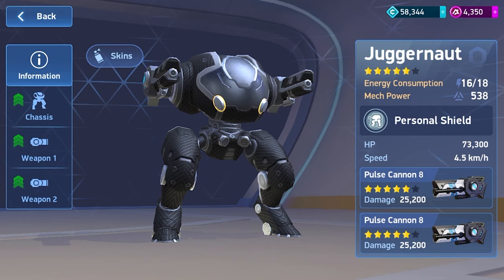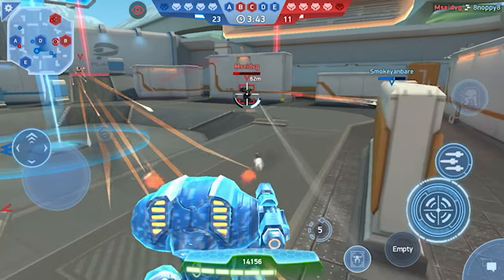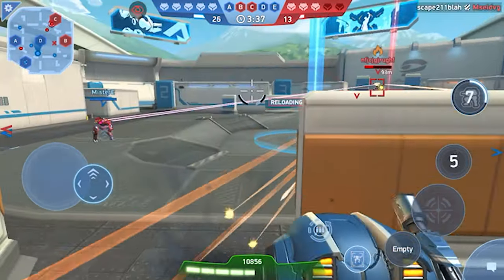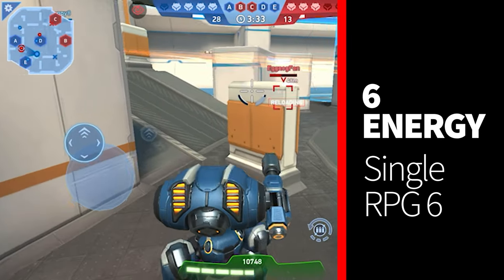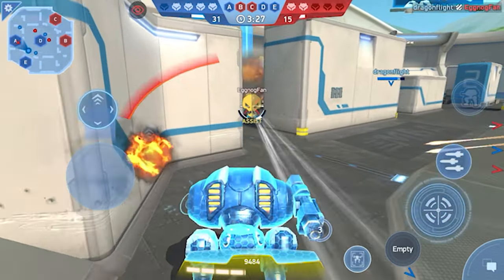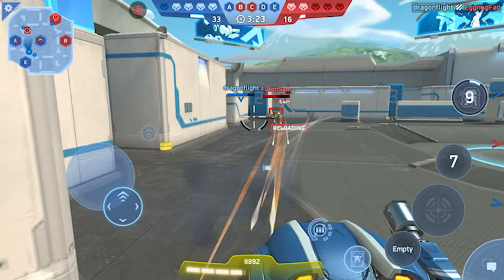We're going to start with the early game. When you first get Juggernaut he is a measly 6 energy because he is one star - he starts out pretty low and you've got to work your way up. At this stage the best weapon you have is the RPGs, and I like to use a single RPG 6. The RPG family is pretty low and RPG 6 is probably the only one worth investing in my opinion - it's going to carry with you later in the game.